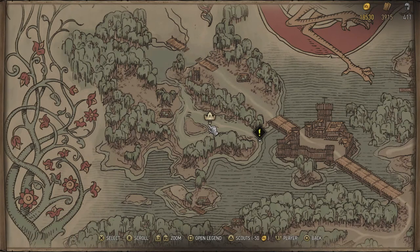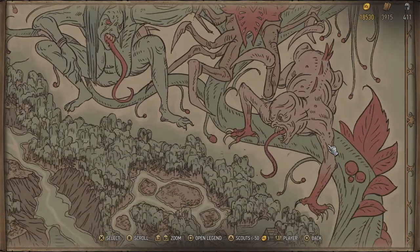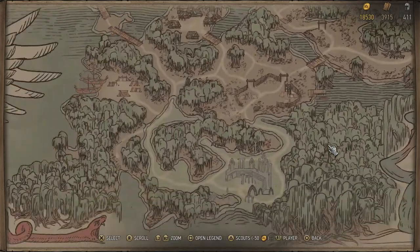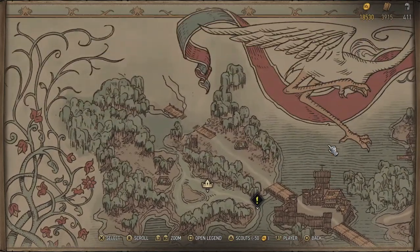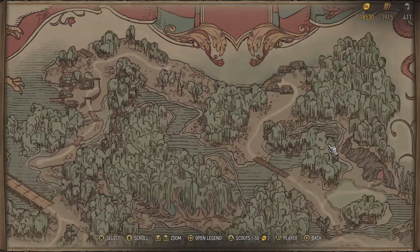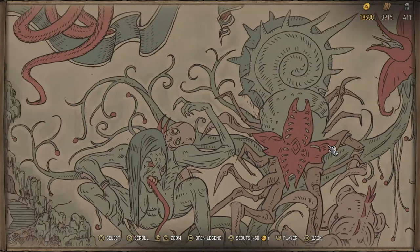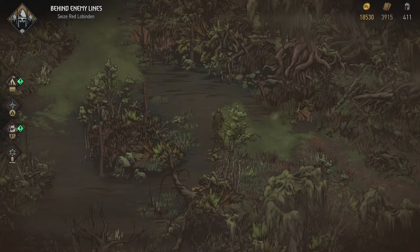I want to get my bearings, so using the map I can see where I can go without triggering anything else. Seems like I can go up as well, then east — that's probably the fort we were talking about. On the map there's a lot of monster artwork: drowners, neckers, birds on the nice side, and the monsters on the east side.